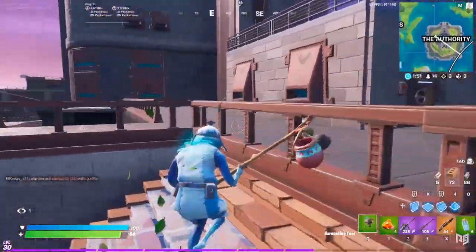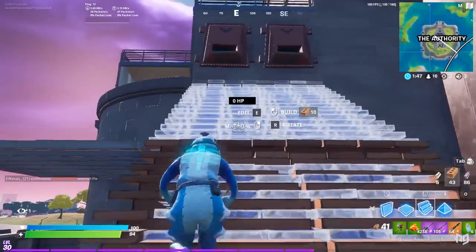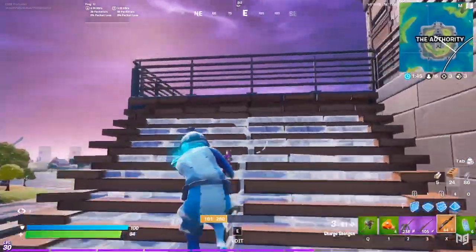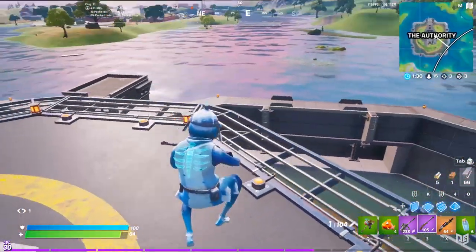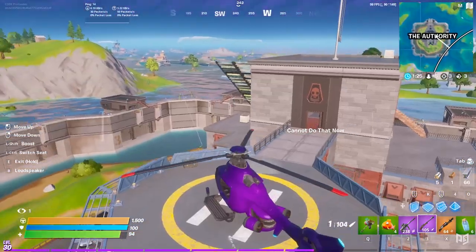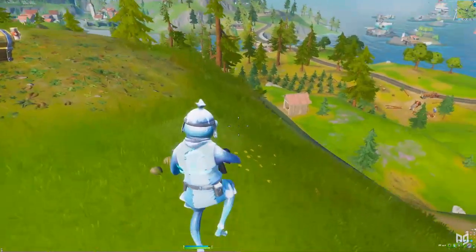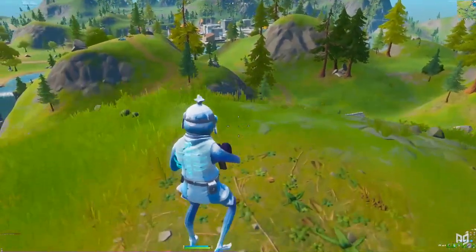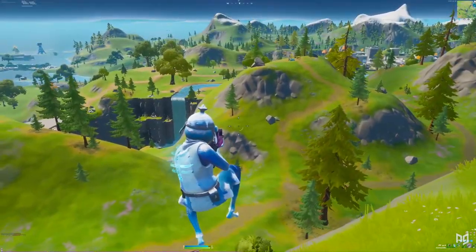Doing this outside of your landing spot is a lot tougher, but what you can do to keep your edge during the mid game is rotate to the next safe zone as soon as possible. Since most players tend to rotate at the last second, you're going to be less likely to run into them this way. And with so many rotation methods this season, like whirlpools and choppers, there shouldn't really be a problem as long as you plan ahead. But if for some reason you have to run it, take any high ground routes along the way — that way you're going to be well positioned just in case.